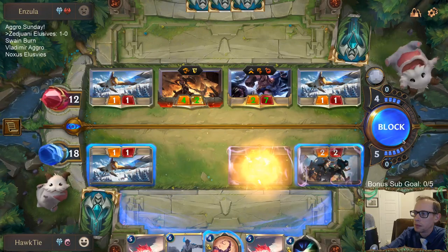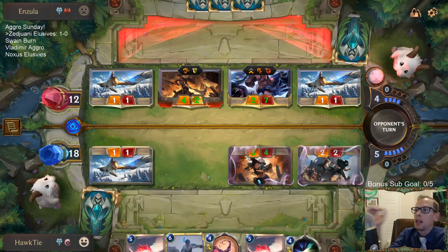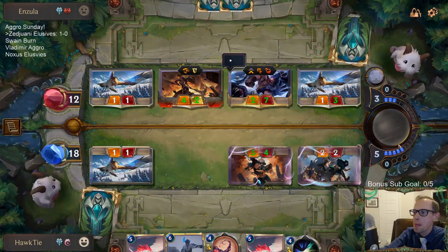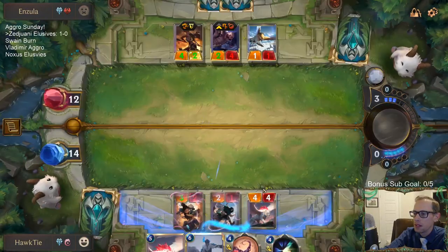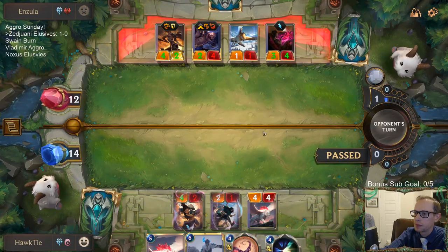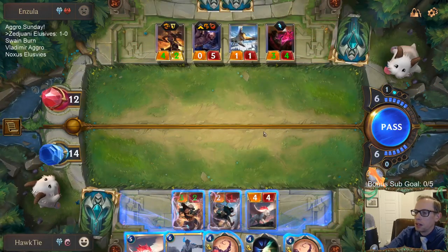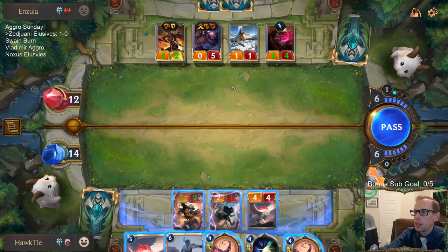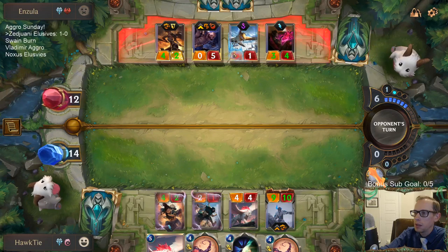He doesn't stop very much stuff - everything's just burst. Sometimes I see he just needs warmth. He's not really stopping stuff. The best thing to do would be to do the Omenhawk, right? Because that's just so much overwhelm damage. The kind of problem is that they'd have a Transfusion, but if they had Transfusion I feel like they would have played it last turn. Yeah, this is going to be about eight damage.